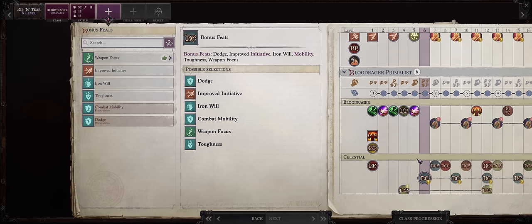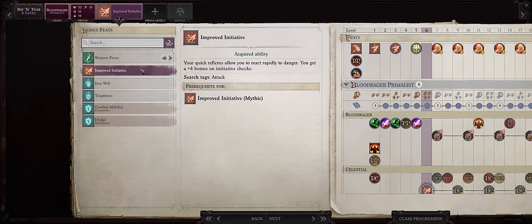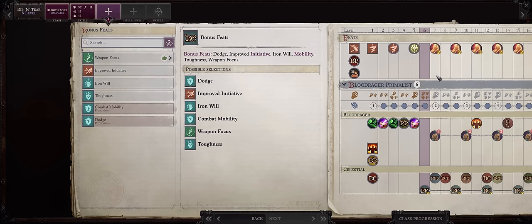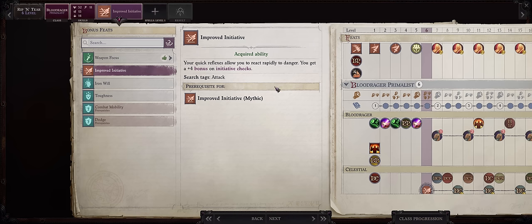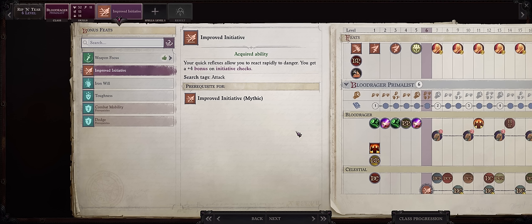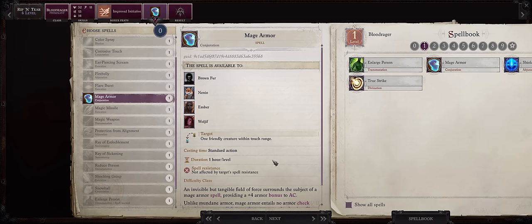For level 6, we get a bonus feat. I'd rather go for Improved Initiative. The main reason is that Weapon Focus into Great Axes we'll be getting later, because the best Great Axe can only be found at around level 10+. Improved Initiative also helps because if you act before the enemy you catch them flat-footed even at reasonably early levels — flat-footed enemies have lower AC, and the higher the difficulty too. You can pick any level 1 spell here; Mage Armor is fine since it has high duration and you can use it to buff your pets.